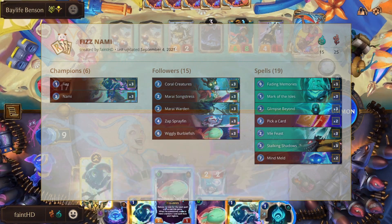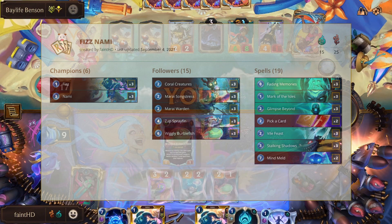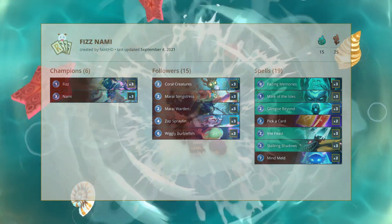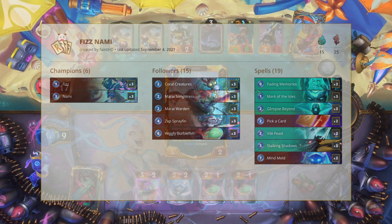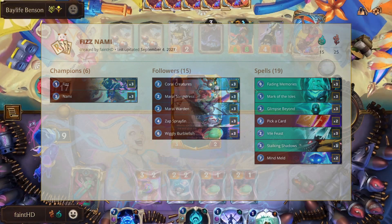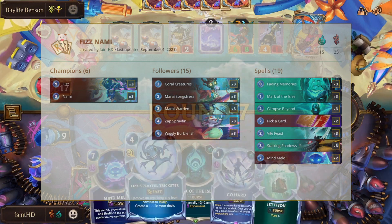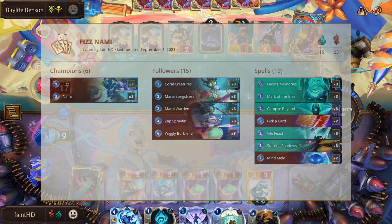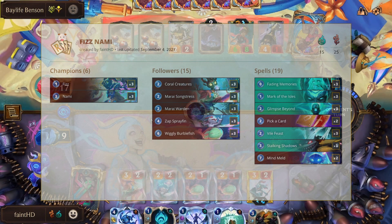Mirana Warden's also just the same thing — good blocker, you can generate multiple with Fading Memories, which you really need to in certain situations. Songstress is just a good card to push a lot of damage — three two, very strong elusive stat line. Zap is nothing but value. And the highlight of the deck: Wiggly Burblefish. You're able to pull so many of them through Stalking Shadows and Fading Memories, you can just generate them across the board. And with two copies of Mind Meld, it leads to being a very strong closer — you could literally go from having an empty board, using Fading Memories and Burblefish, develop three to four elusive units, and Mind Meld to close the game with just seven mana. So it's super strong.